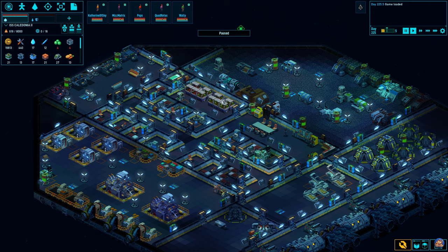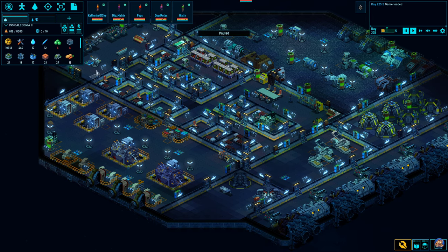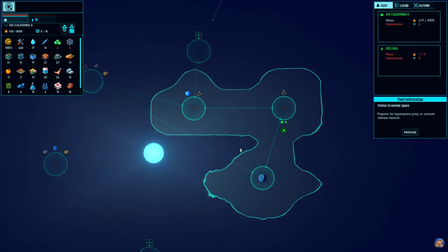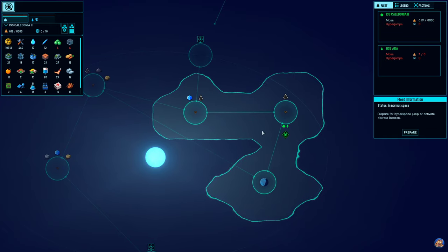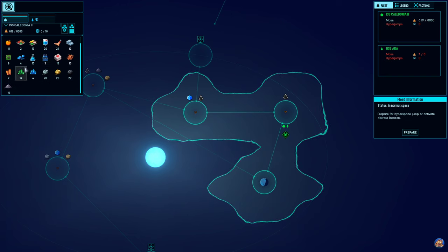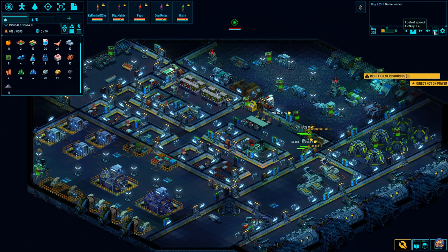Welcome back to Space Haven. In the last episode we finally got to System 5 and we started redecorating the industrial room. In this system the pirates attacked us but we sent them off. We're going to finish up in the current solar system and then jump over to the other ones. We do need more warp fuel but we can get seven more hyperfuel from that, so I'm not that concerned.